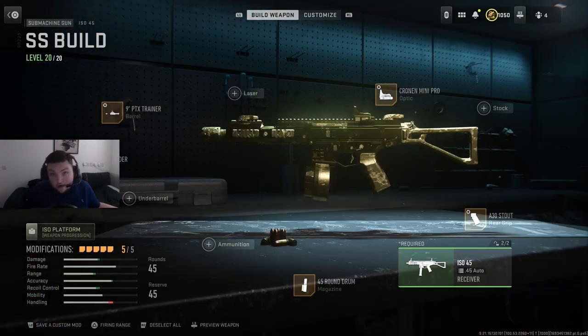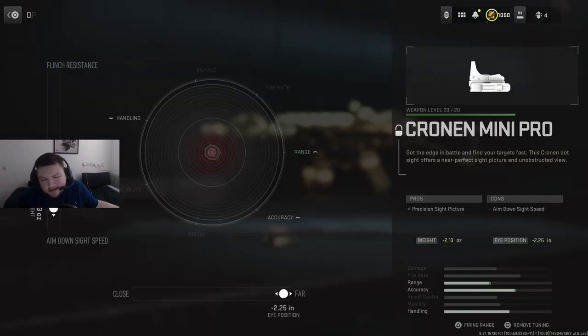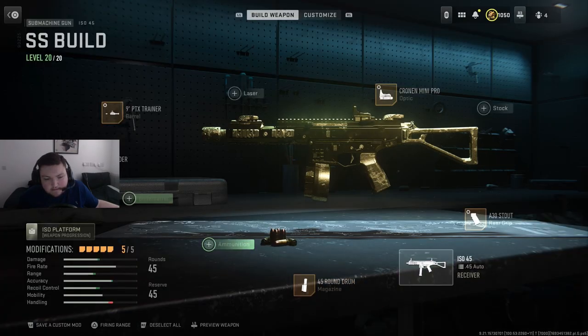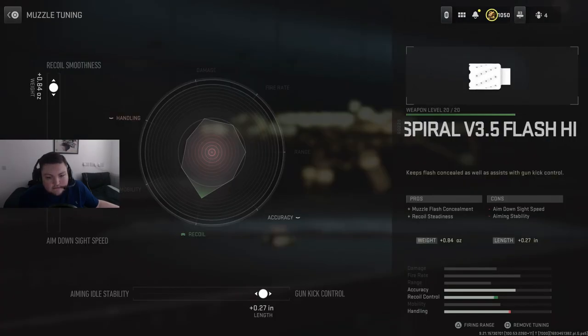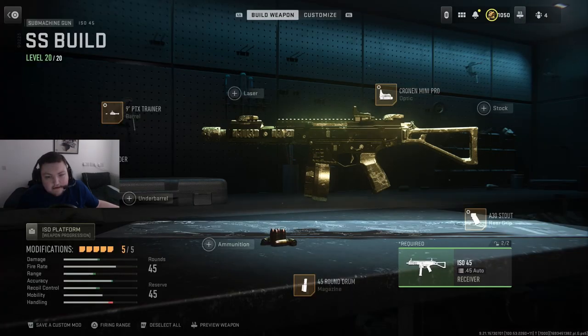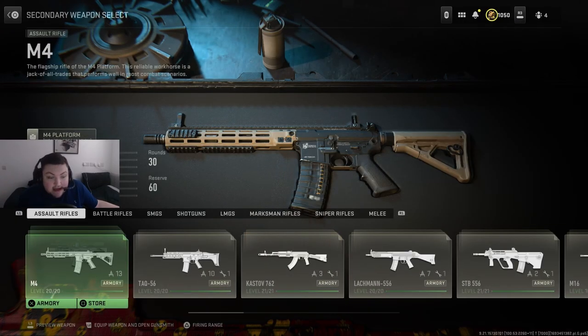For sniper support options there are two I really like. The first one is the ISO. Here's my ISO build — I'll show you the tuning on the scope; the sight is just personal preference. Here is the tuning and everything for the ISO. I feel like if you want to run a submachine gun with your sniper, this is definitely the best option.